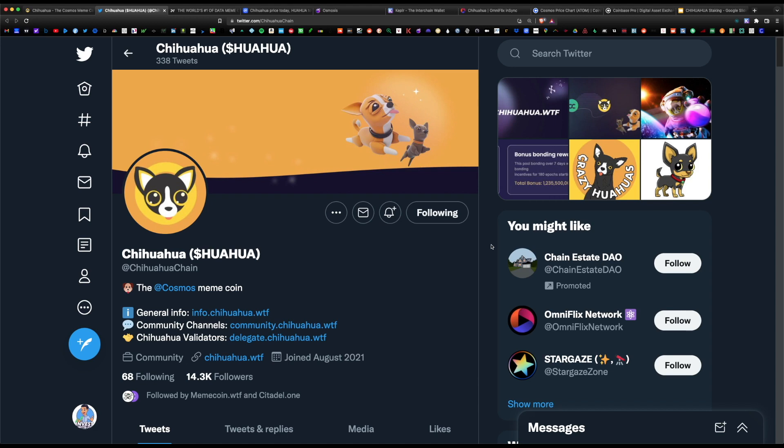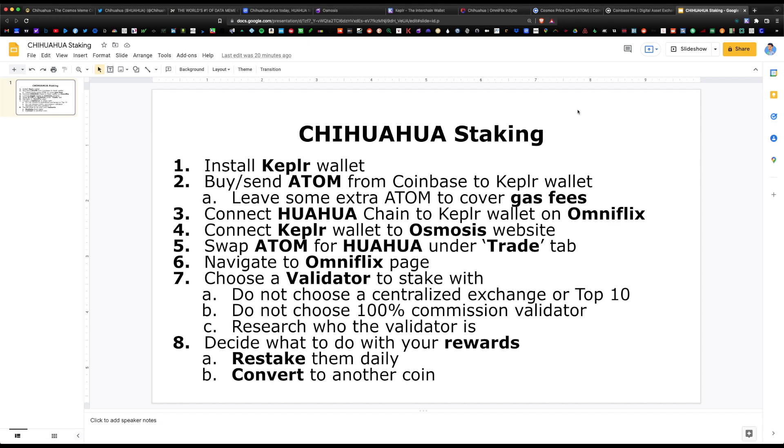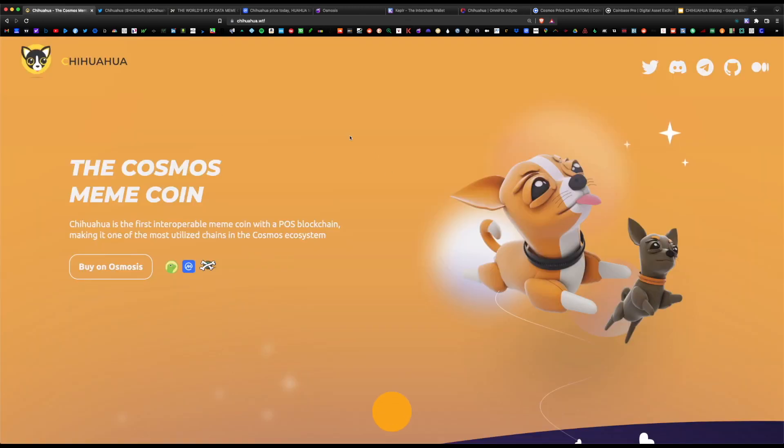Today I wanted to cover some history behind the Chihuahua token, how to buy it, and finally how to stake it. There's a big roadmap ahead for the Chihuahua token and it makes sense to start buying the token now at a very low price. I'll cover a step-by-step complete guide on how to buy the Chihuahua token and earn staking rewards, so let's get started.